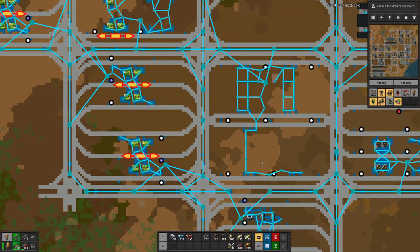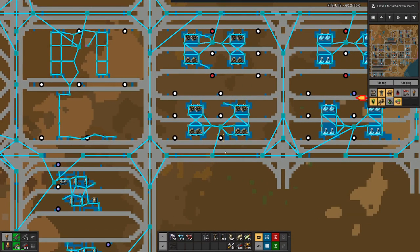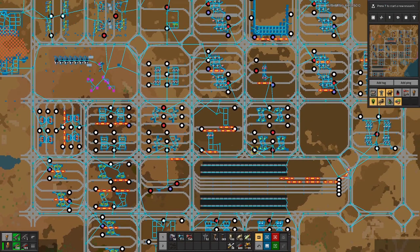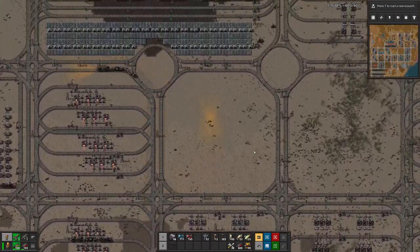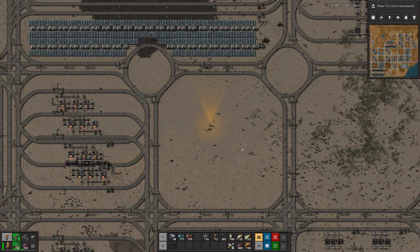Once that's done we can move on and refactor even more of our base. Hope you enjoyed this episode, and join me next time for more rail chaos in Beltless Factorio. Until then, goodbye!